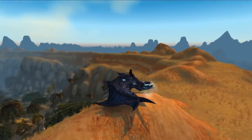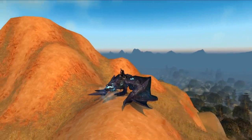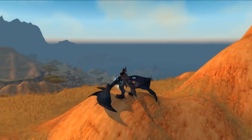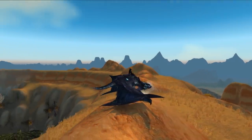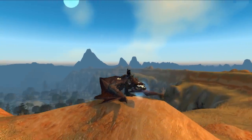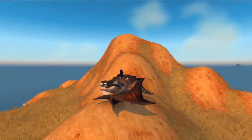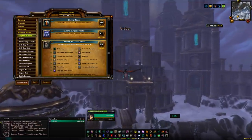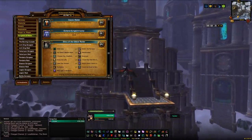The final mounts on this list are the Rusted Proto-Drake and the Ironbound Proto-Drake. This will take about 35 minutes depending on your class, which is over the 20-minute mark, but you get two mounts — so divide by two, that's technically 20 minutes or under per mount. These are really cool-looking mounts and very easy to do with a character around level 100. Head to the raid Ulduar, found in the Storm Peaks in Northrend. To get the mounts, you need to complete the Glory of the Ulduar Raider achievement, found in your achievement log.